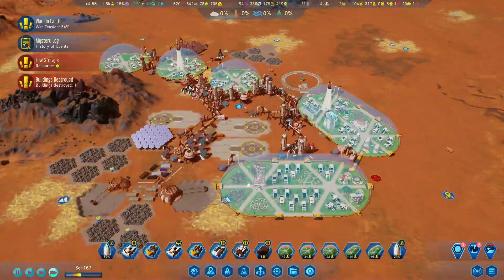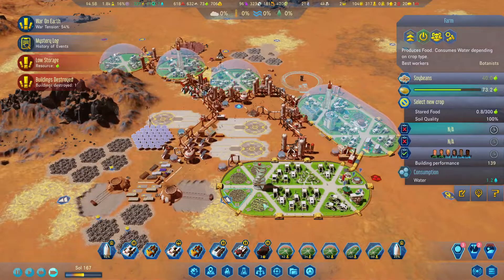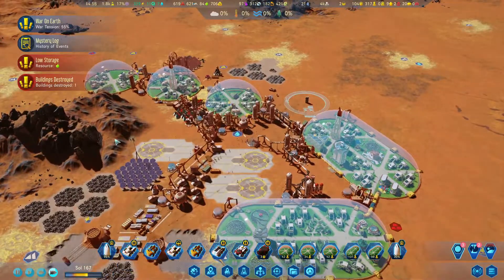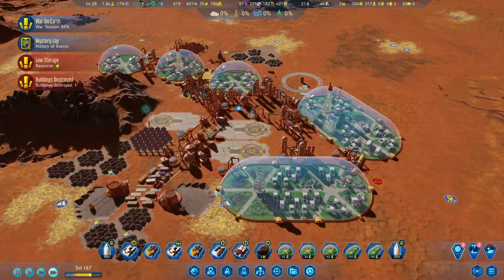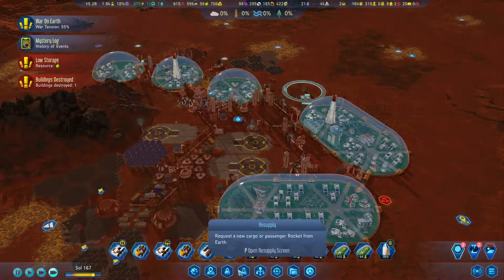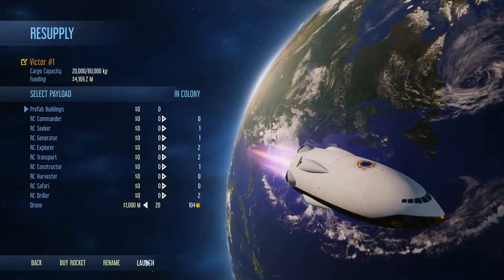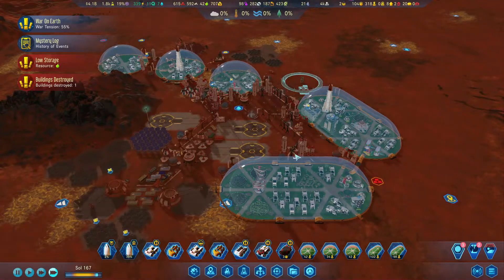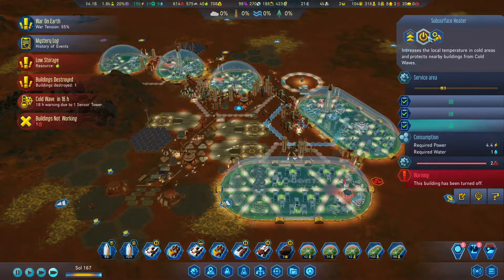Everything seems to be fine for now. Food's still — could be better. I want you to send more rockets to me; that needs rare metals. They'll keep making requests from us. Let's request more drones — just launch, keep going back and forth. What are we doing now? Defense system — that's fine. Let's turn on our subsurface heaters.